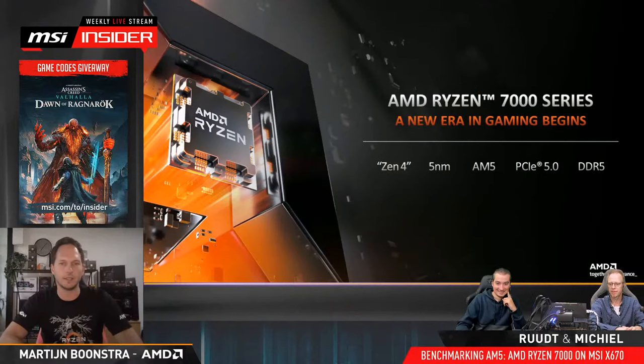The embargo for the kitchen is also at the same time, so if you hear anything in the background, it's some guys drilling holes and stuff. So, AM5 — super exciting. Obviously, for our first time moving to DDR5 and introducing PCIe Gen5 on this platform as well. More importantly, it's the world's first desktop processor on 5 nanometer, also featuring Zen4 architecture.